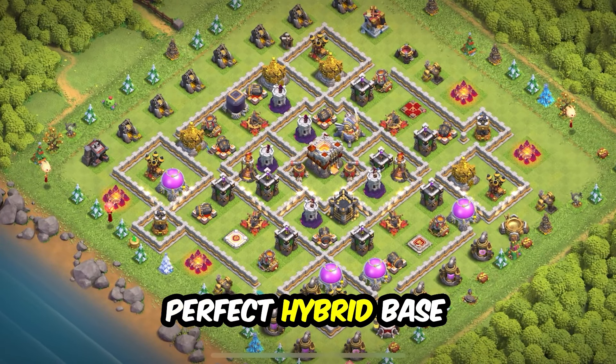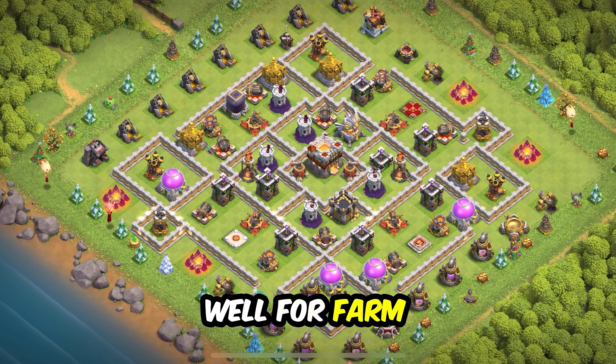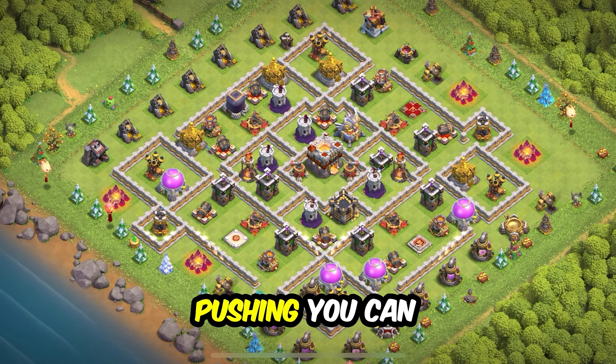Base 19: the ultimate anti-three star design for wars and clan war league. This is also great as a TH11 farming base — you can see all the resource storages are well guarded.